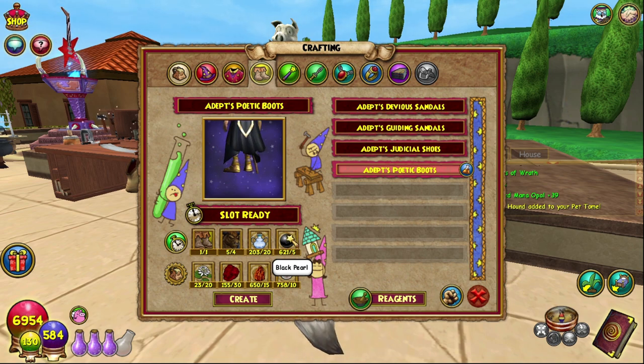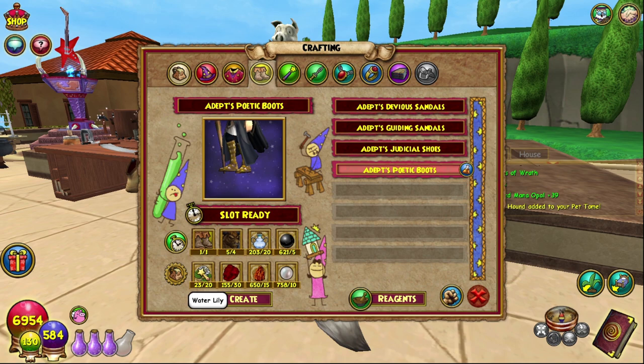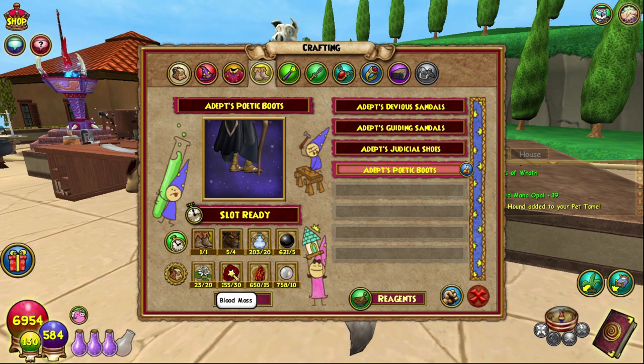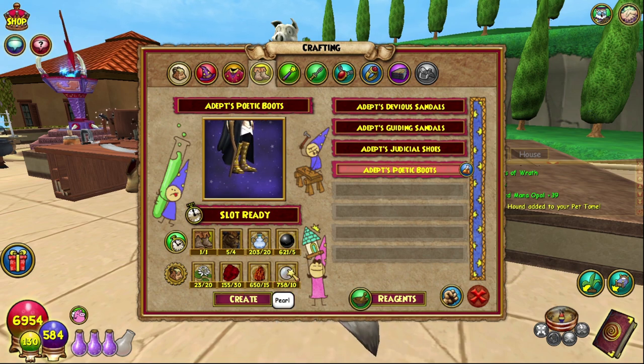You can transmute Black Pearls through Black Lotuses and I have a video on getting that. 20 Water Lilies — I have a video on getting Water Lily Cattails, which you can transmute into Water Lilies. For Blood Moss, I recommend farming or gardening Pink Dandelions — there's a video on that as well.